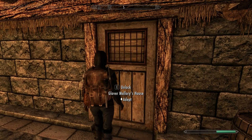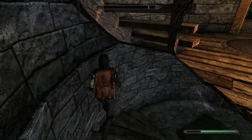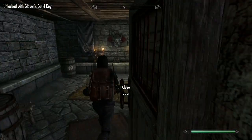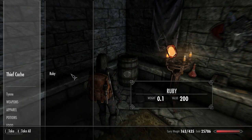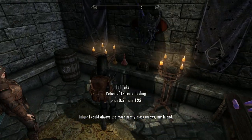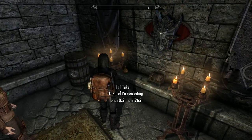Now this is what we've come for — the thieves cache in Glover's basement. There's a weapon plaque on the wall as well. You get levelled items, but the weapon and shield on the plaque only spawn once, so think carefully about when to pick them up.